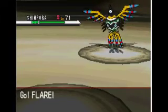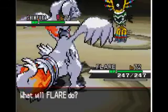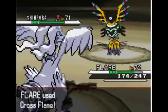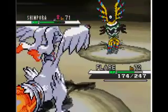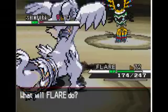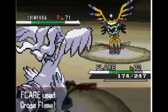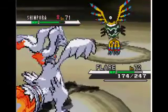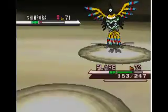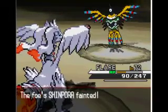I was going to keep my team secret, but I'll go ahead and share it. My lead is Azelf, and I also use Volcarona, Vaporeon, Blissey, Froslass — or Fairthorn — and Flygon. I'm not going to tell you their EV spreads or moves because if someone I wanted to battle was watching, that would be bad.